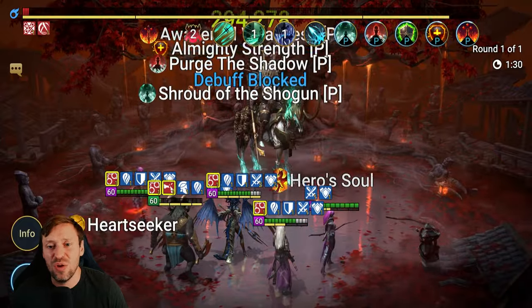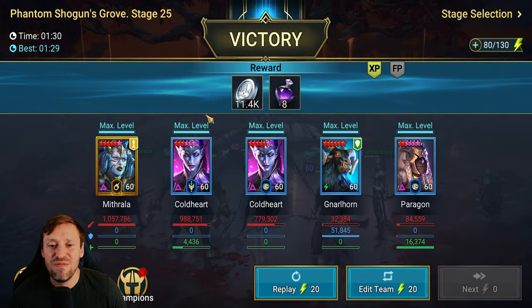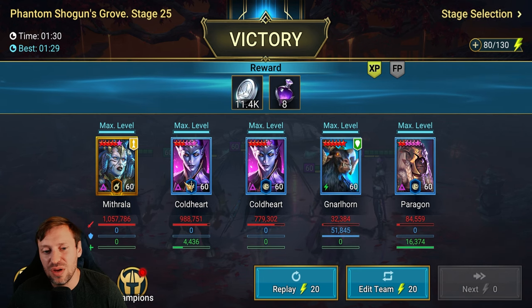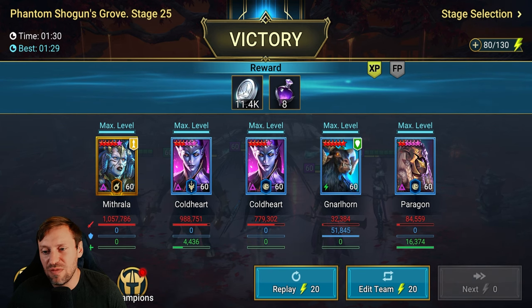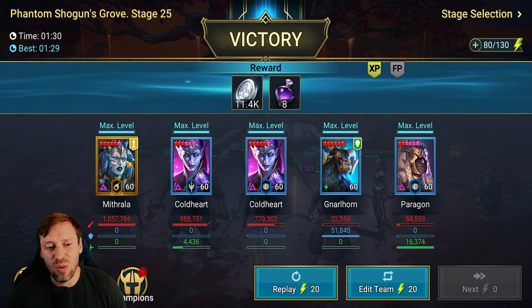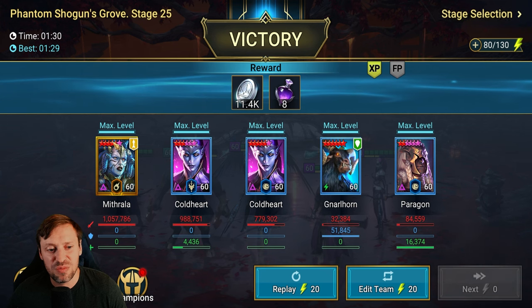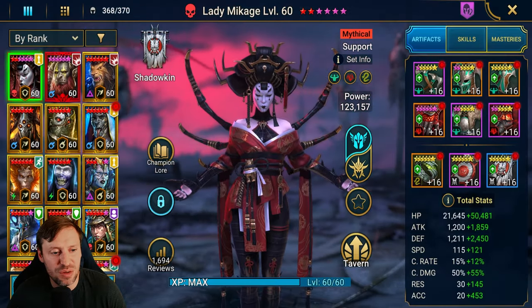Mithrala at 284 speed is still usable in Arena, Doom Tower waves, and Hydra — she's just an insane champion. The boss goes down in about one minute thirty, very fast and very consistent. For awakenings, you don't need to go overboard: Nullhorn doesn't need to be six-starred, three stars and above is fine; Paragon works at two stars; Mithrala probably up to three, though I went to five star for Protected Smite, which is also great for Amos.